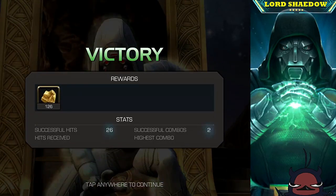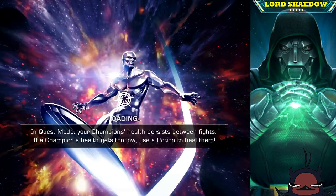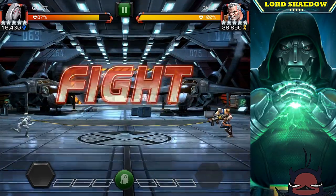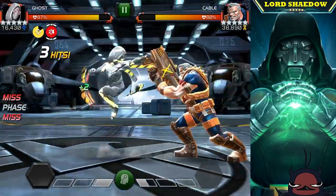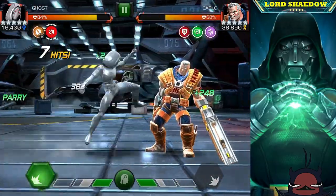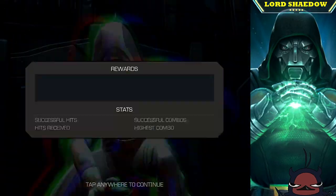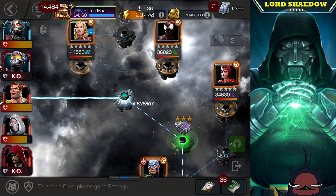That's pretty much the Ghost strategy, especially on the All or Nothing path. Same thing with Cable — we have class advantage, which is nice. Cable likes to fire his heavies a lot, but all I'm doing is phasing and doing one-hit combos to control power. I need to remember to do heavy attacks — two furies and look at how much damage that does. Just land heavies, get some furies, and you can take them out without dealing with a Special 3.